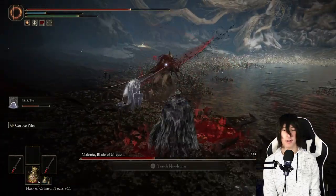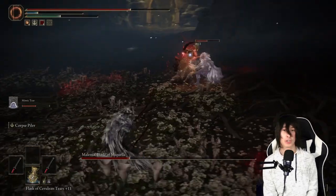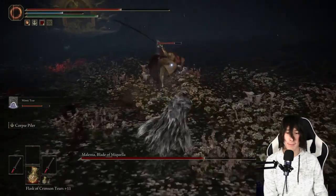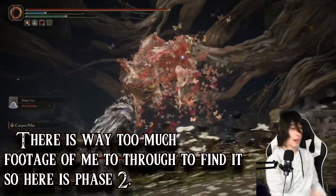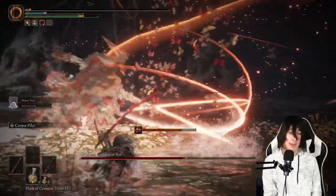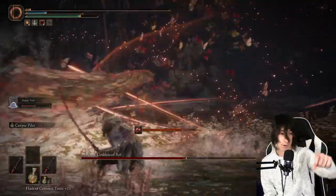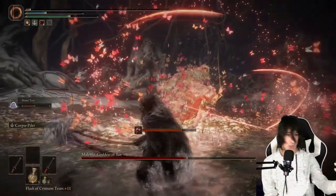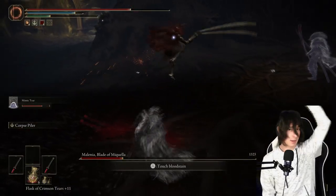Let's address the elephant in the room: Waterfowl Dance. It's a four-tornado strike combo that pretty much instantly kills you. The only defenses are to either run away or shield through it. When she floats up in the air looking like she's going to strike, that's your cue. Run away from the first two hits, pause briefly to unlock and roll away from the third, then roll into her fourth and roll right or left twice depending on which direction she goes.